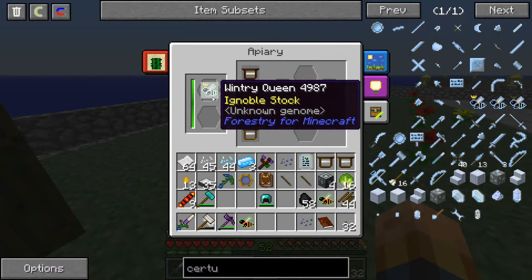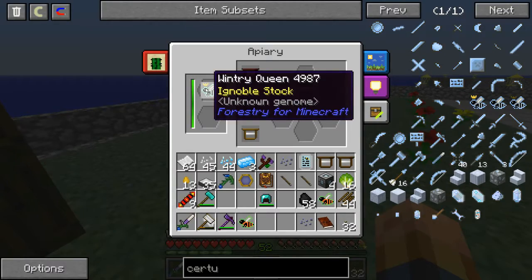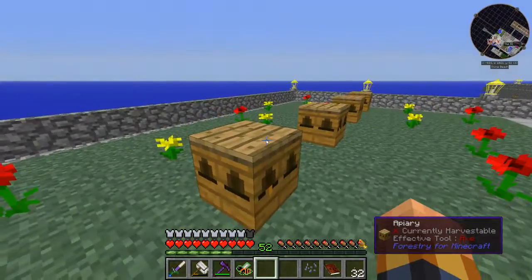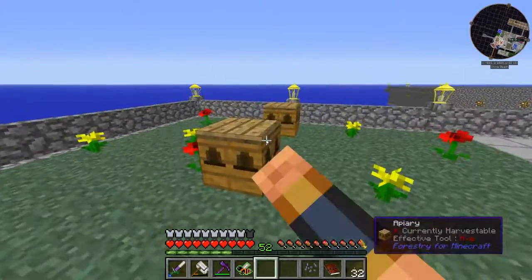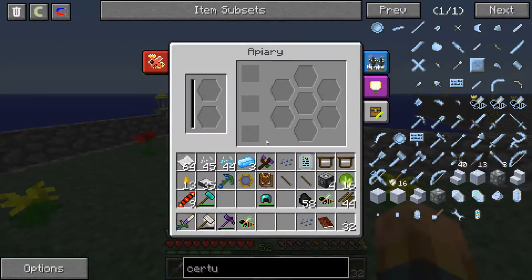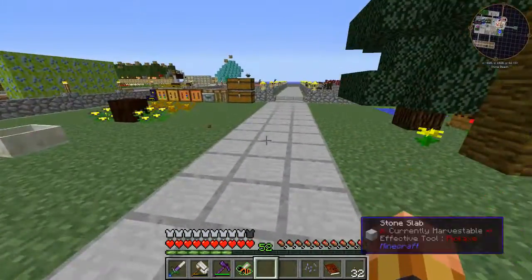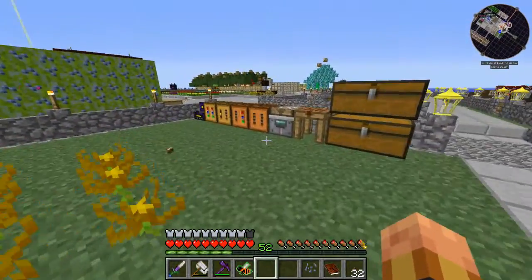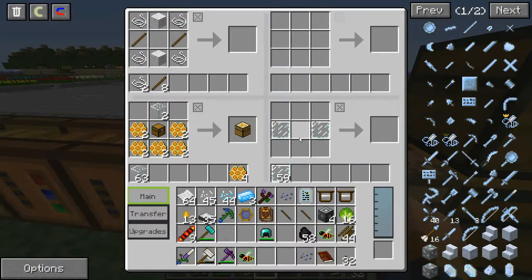I don't see any little particles. This says it's too hot — because that's a wintry bee. I wanted to set that up and show you. So I'm going to have to build one of those multi-part structures — the big alviary or whatever they're called.